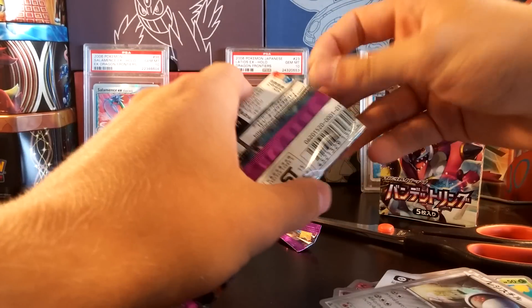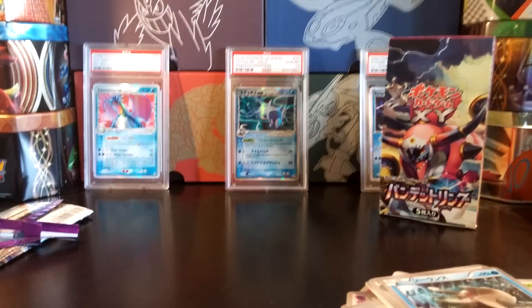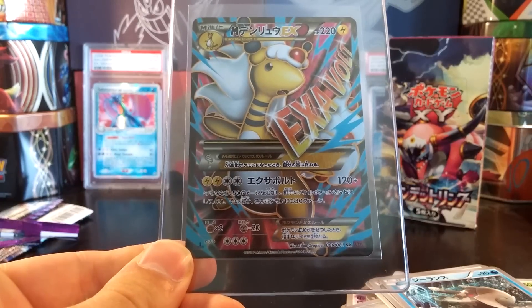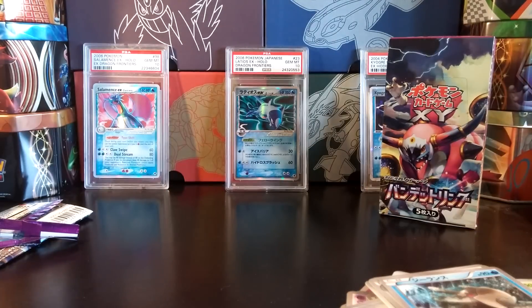Last pack here of this booster box of Bandit Ring doesn't give us much. So thank you guys for watching — be sure to like and subscribe and stick around for more videos. Of course the pull of the box is Mega Ampharos EX Full Art. Super happy to pull this, just amazing. I've done so well out of Bandit Ring. Be sure to stay tuned for my last booster box, which is a booster box battle.